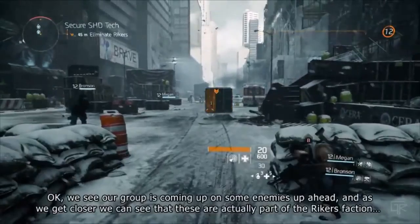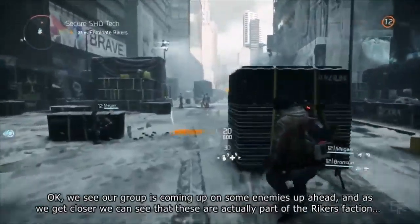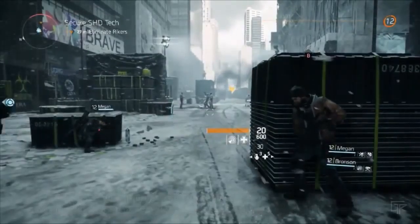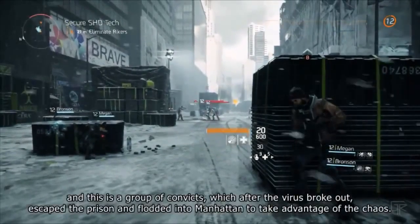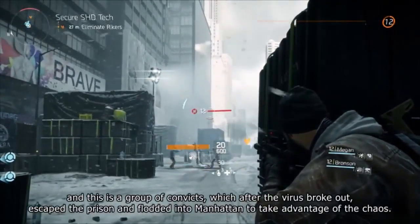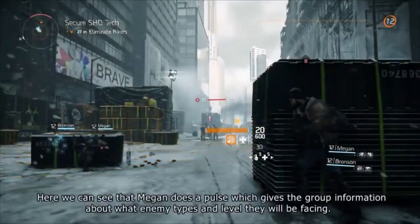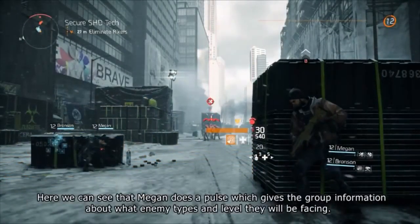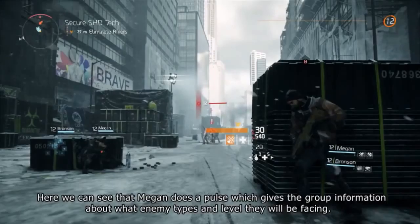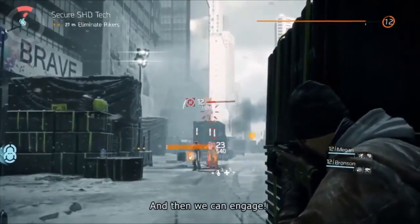Now we see our group is coming up on some enemies up ahead. As we get closer, we can see that these are actually part of the Rikers faction — a group of convicts who, after the virus broke out, escaped prison and flooded into Manhattan to take advantage of the chaos. Here we can see Megan does a pulse, which gives the group information about what enemy types and levels they'll be facing.